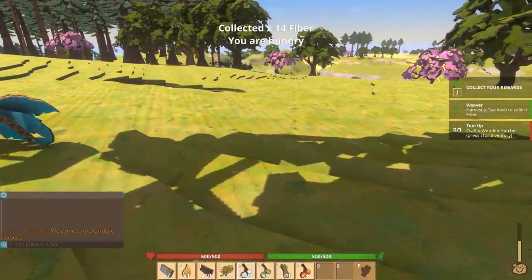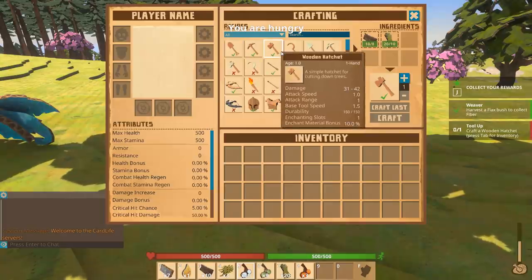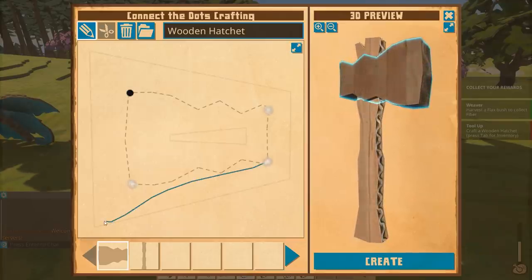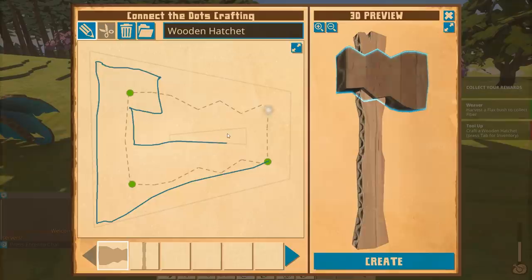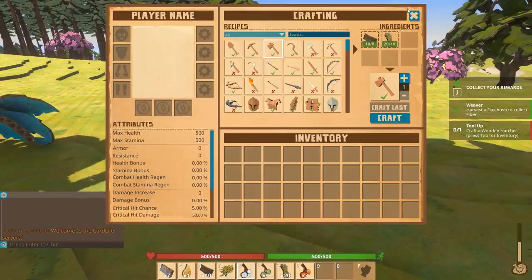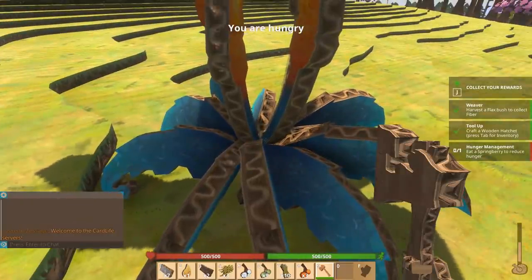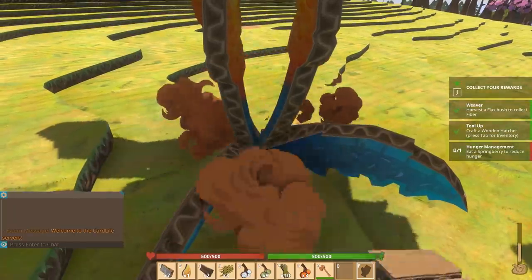Craft a wooden hatchet — press I for inventory. Of course it's I for inventory; why can't you just use Tab? Let's change that real quick. Okay, it wants us to craft a hatchet. Let me make it look like... I don't know. Oh my gosh, this is the worst axe ever — I love it! Okay so we have a hatchet. How do I get rid of my inventory item? Oh, F gives you your hands back.